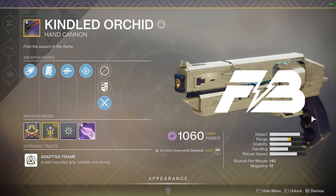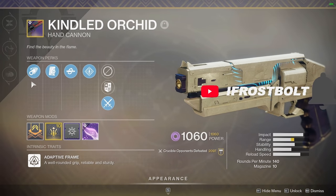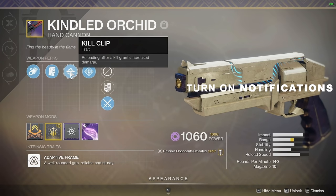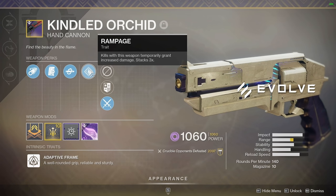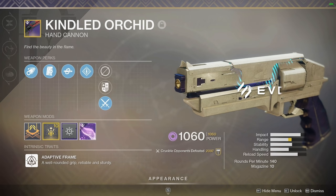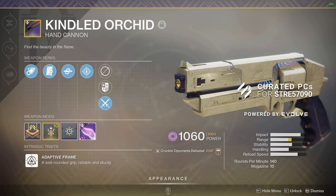So I got the curated roll here. You're going to see why this thing is special as we go over the perks. Corks for Rifling, Drop Mag for faster reload, Kill Clip — reloading after a kill grants increased damage — and Rampage — kills with this weapon temporarily grant increased damage. So you already see two damage perks. Weapons don't really come like that, man. This is a very rare weapon.